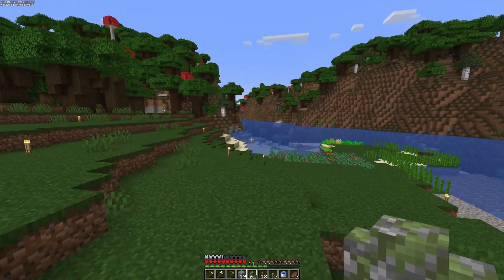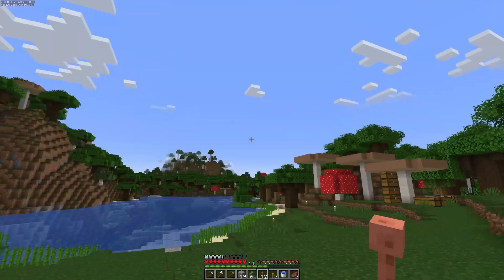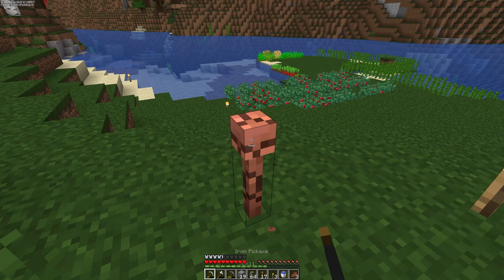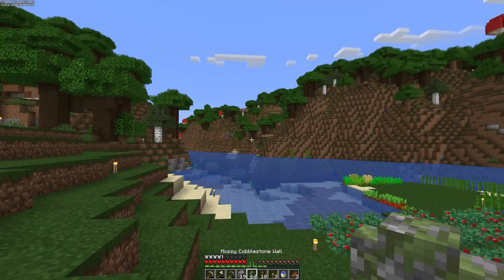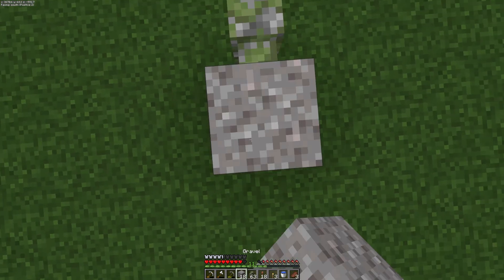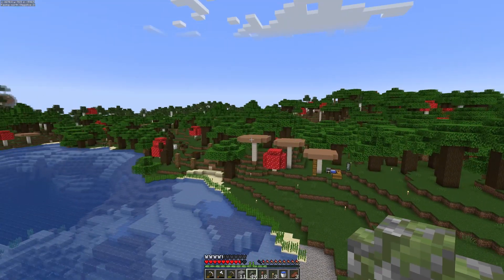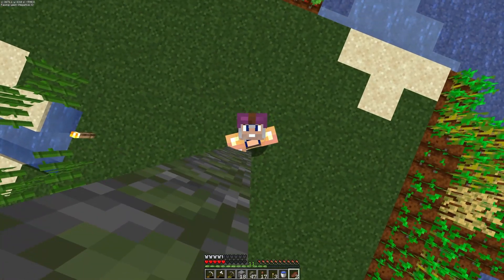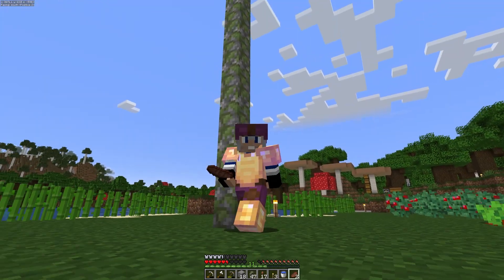If you don't know about lightning rods, they are these. As long as they're above the highest block, they will grab the lightning. They have a 128 block radius, which is fairly good. So for safety reasons, I think we will put these every 100 blocks. We'll put the first one here and scaffold up — I think we're going to go to 80. I'm going to set up a few more of these around the area so we no longer have any more forest fires.